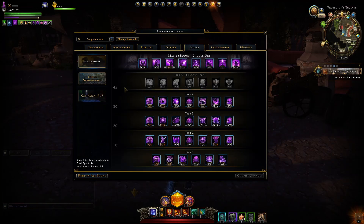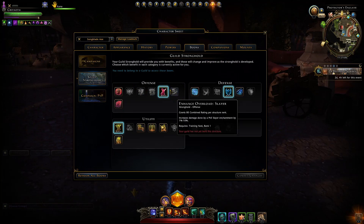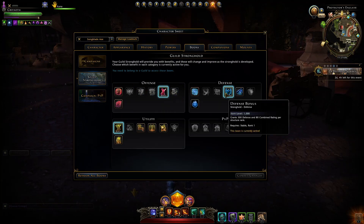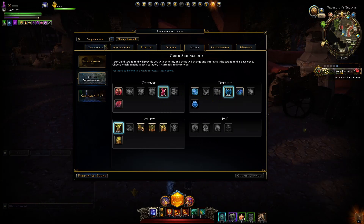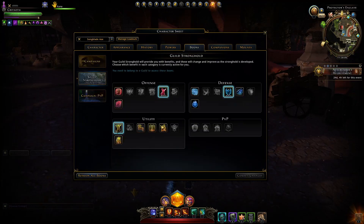For Boons — still grinding out campaigns on this Bard, but you want all the Offense Statistics boons, picking up Marathon Runner as you go, then ideally Forte and either Action Point Gain or Recharge Speed. For your Master Boon, take Bloodlust. For Guild Stronghold, pick an Offense stat — I've taken Critical Strike. For Defense, avoid Hit Points and just take Defense so you don't stack HP, keeping it easier to proc Bone Devils and Goristro. For Utility, take Move Speed or Mount Speed depending on your environment.